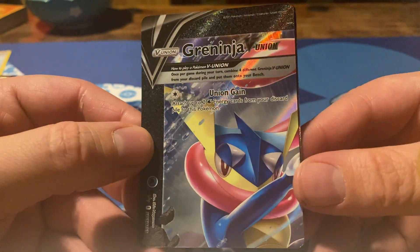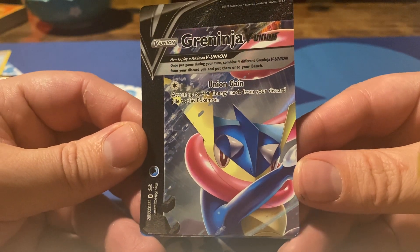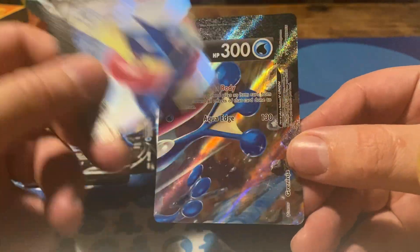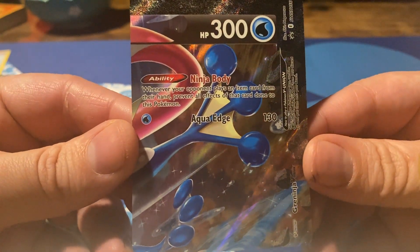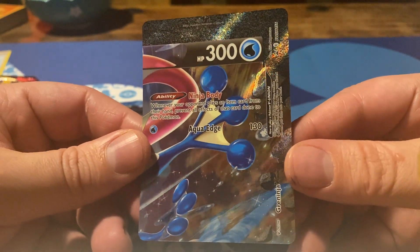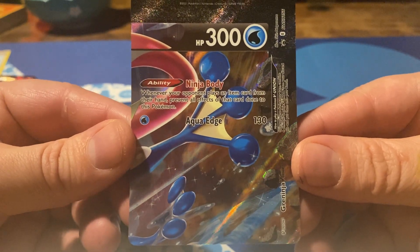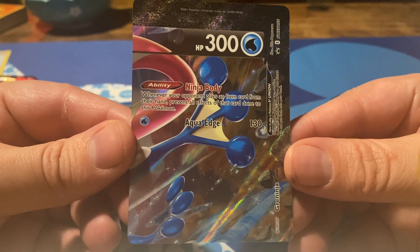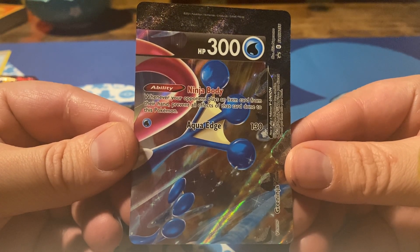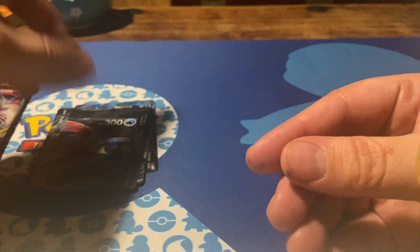Then we get Grey Ninja's face. Union Gain: attach up to two Water Energy cards from your discard pile to this Pokémon. And finally his hand — Ninja Body, also an ability. So this Pokémon has three abilities. Whenever your opponent plays an item card from their hand, prevent all effects of that card done to this Pokémon. And Aqua Edge: 130 damage.